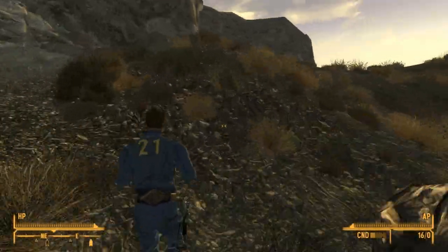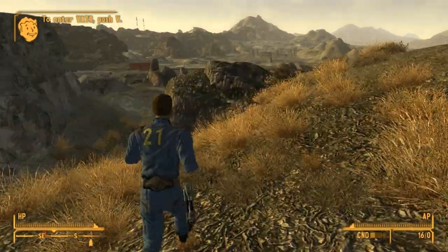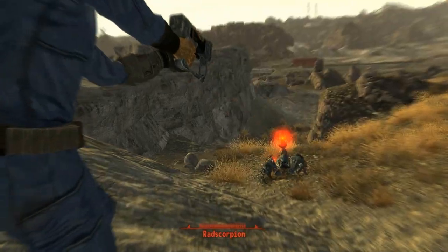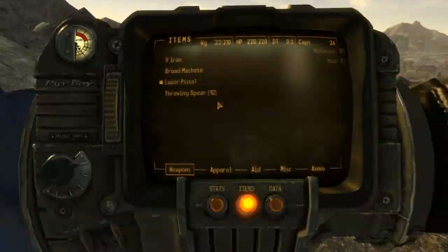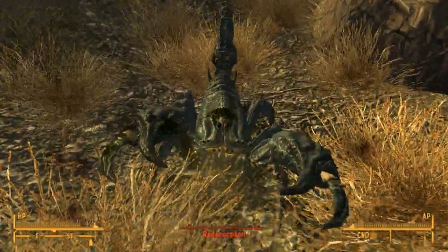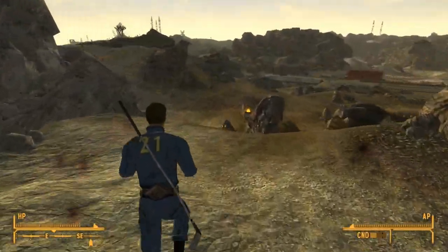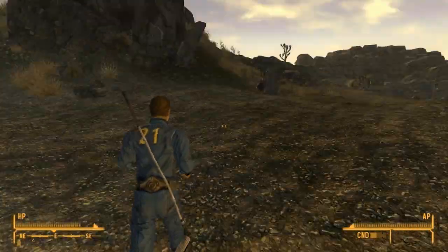I meet a red scorpion here, and the reason to bring the Nine Pool clue is because you can defeat this scorpion with it. It's actually called Nine Iron — and as you can see, it's way more effective against this scorpion than the laser pistol. After that, I head back and make my way to the village called Sloan.